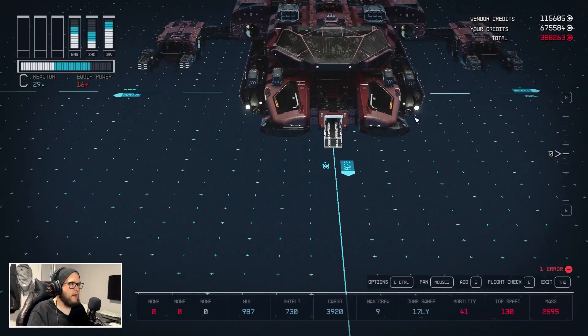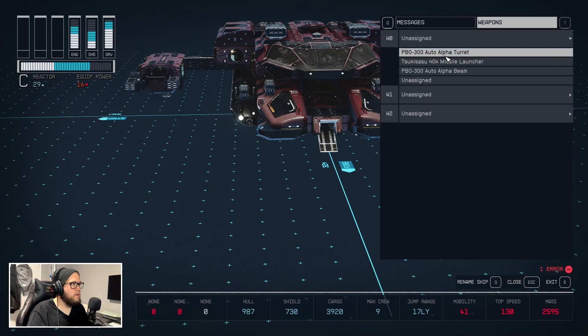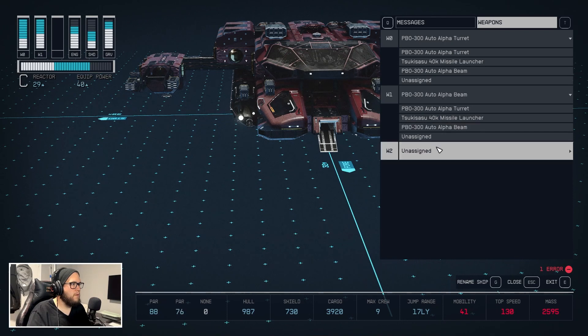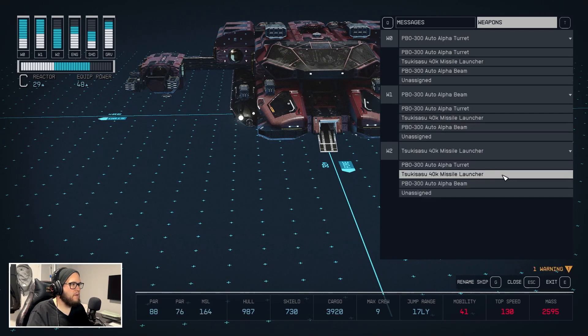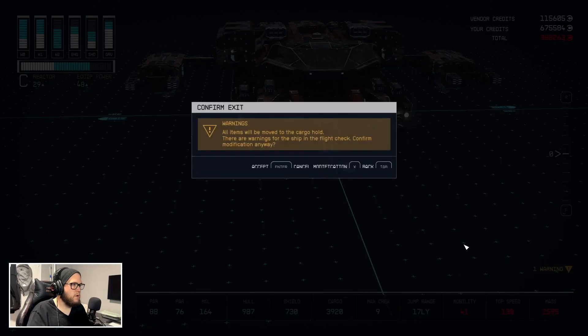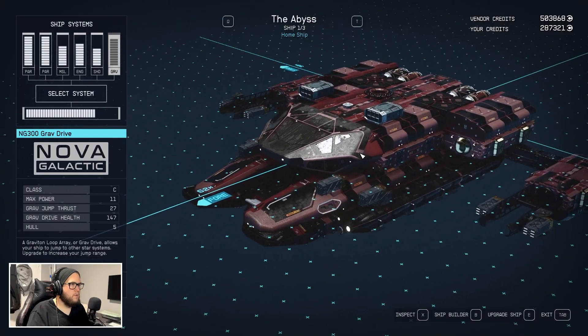We're going to go ahead and test this out — but first we've got to do the weapons check. I want that to be the ELF beam and then that to be the missile launcher. There we go — accept the modification. There we go, home ship. We are good to go ahead and try flying this thing.